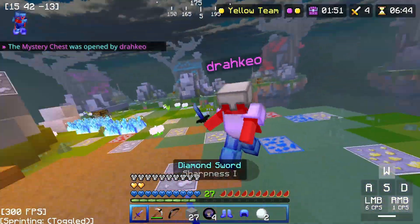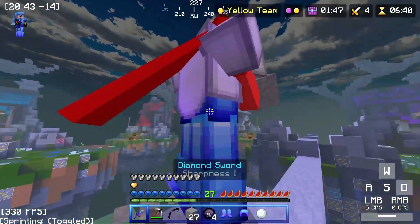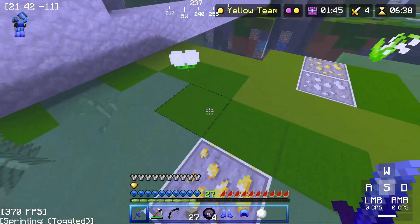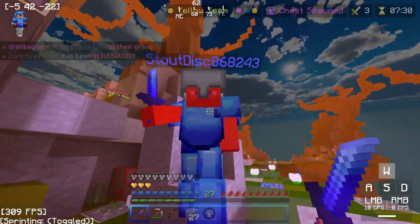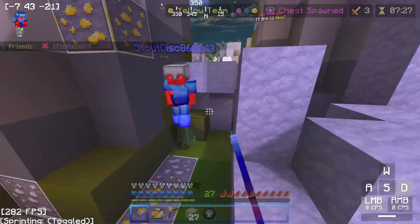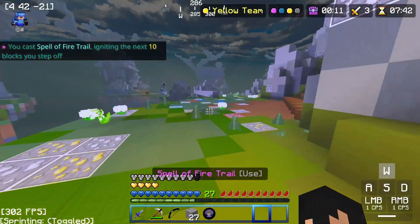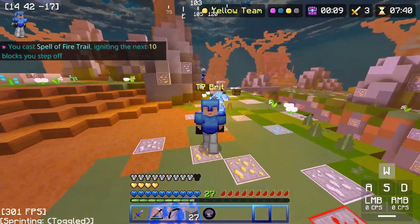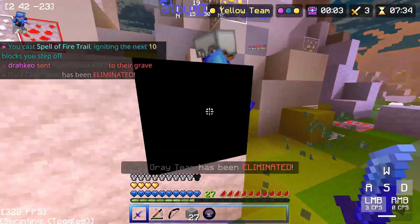Some other changes worth noting: Sharpness 1 Iron Swords have been completely replaced with Sharpness 1 Diamond Swords. They're still found in Mystery Chests and from breaking Emerald Ore, and they deal the same amount of damage, so not much of a change there. Fire Trail spells no longer burn the player who uses it, and killing the Kill Leader now grants additional XP.